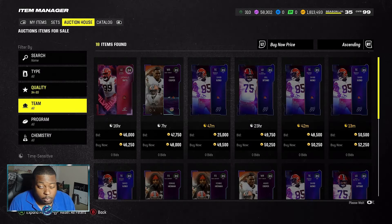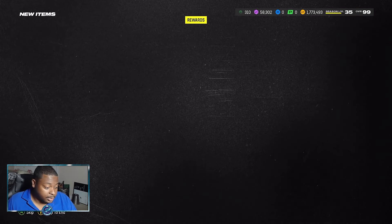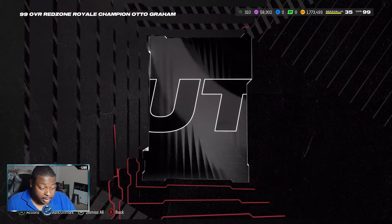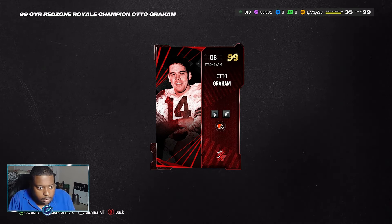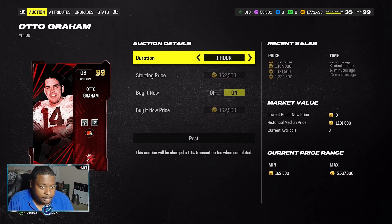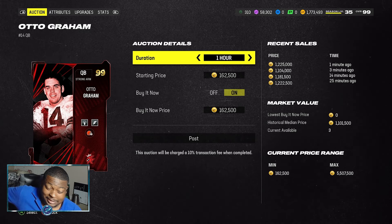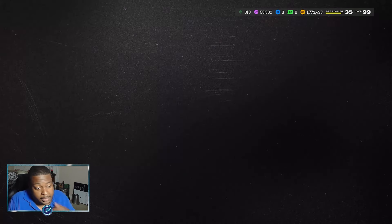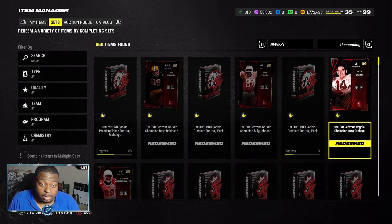As you can see right here we are able to go ahead and complete this set per autogram. After calculating all of the cards we did buy — including the two 95 overalls we had left over and also the training points we did buy — we are sitting at 642,000 coins to complete this autogram. He is currently going for 1.2 million, so you can legit double your coins by doing the cheaper route opening mystery packs. Obviously luck is involved, but overall I feel that is the best way to do this red zone royale promo.